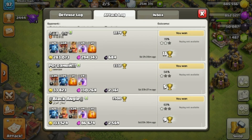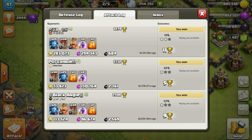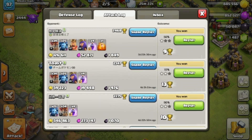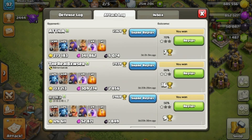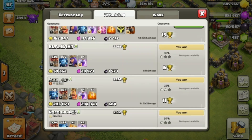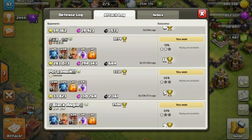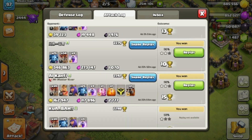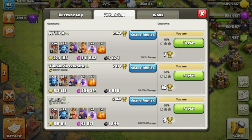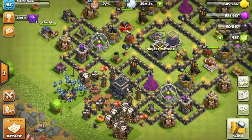I have not attacked in a few days, but as you can see, spaced out here we have 23,000 Dark Elixir over a period of 3 days. So over 20,000 in 3 days for anyone that wants to farm Dark casually.